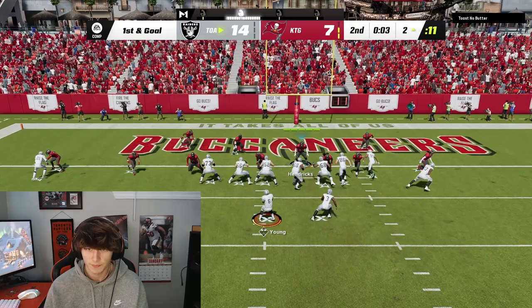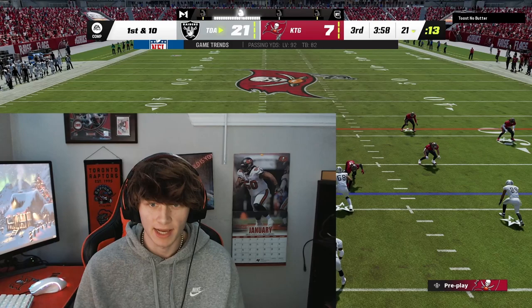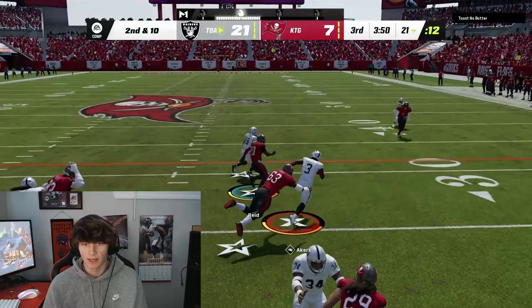That formation is really weird — that should have been a pick too. That is open unfortunately, even though he threw two should-have-been picks right before that. Down two possessions with Brock Purdy at QB and he gets ball at half — we could not be in a worse spot. Let me know where you guys think Tom Brady's going or what he's gonna do next year. Nothing is open — that is a pick! Dustin Reed, bro.